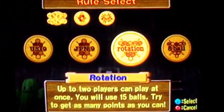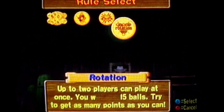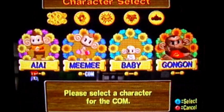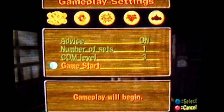So let's go back — I'm going to play one round of each of these. Rotation. In this mode, you have to hit the balls in order, like one to fifteen. Now let's use Baby as the computer character. There we go, let's go!